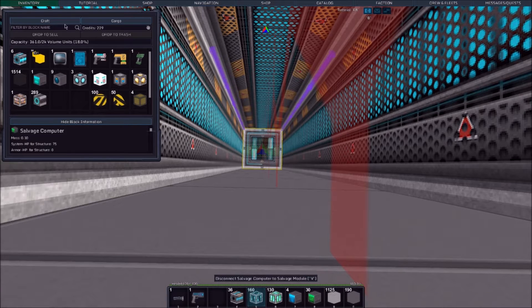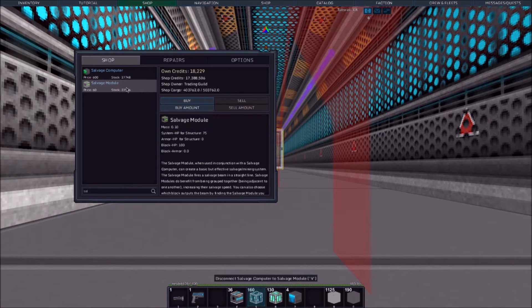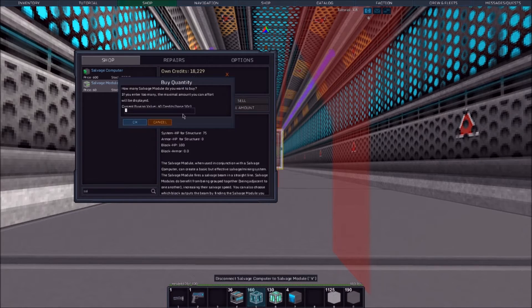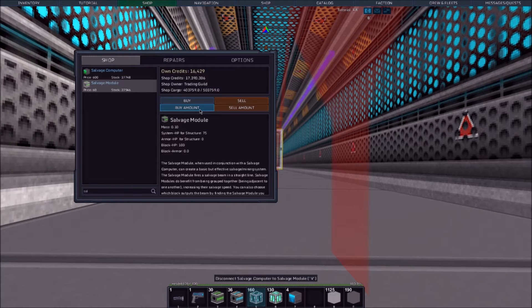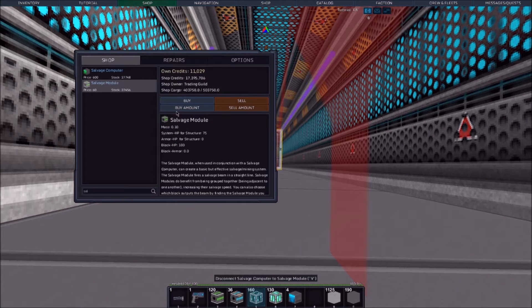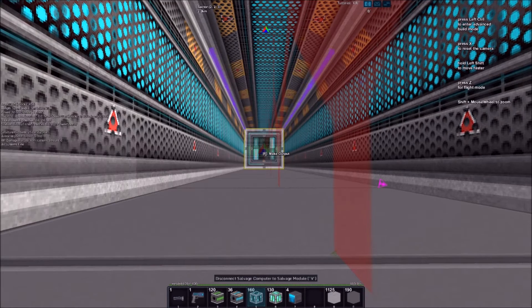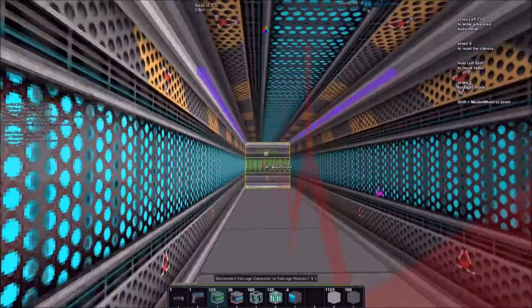I bought a bunch of salvage computers — are you serious? Okay, sell that and get it back, actually. We can actually buy 30 of these. That's very inexpensive. Let's buy more of those — that'd be fine. Let's get our salvage modules.